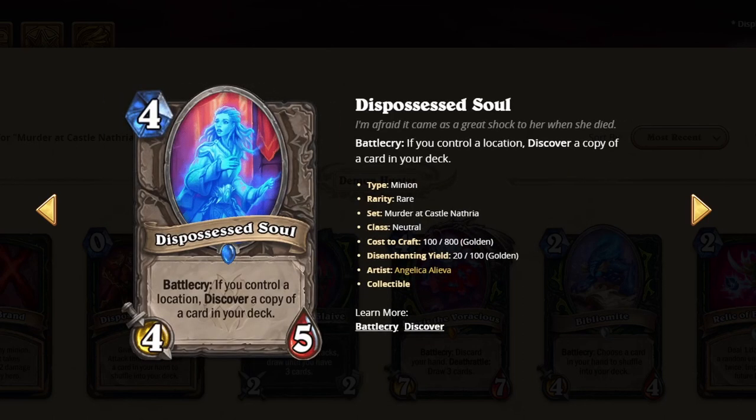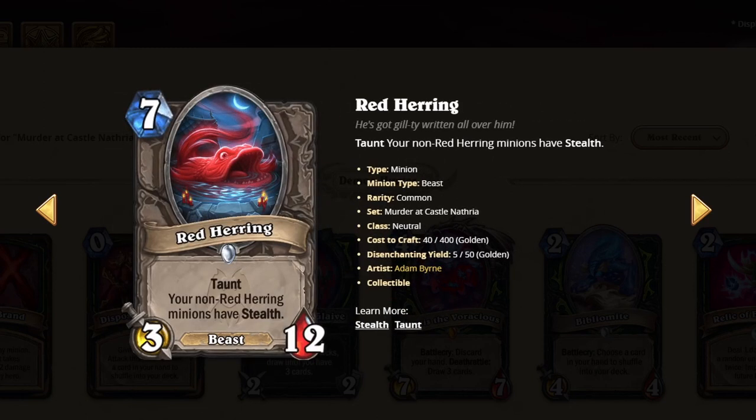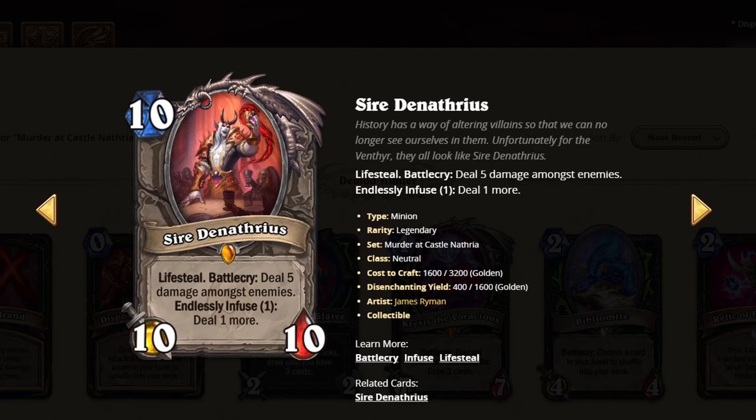I kind of believe in this card a little bit, just because locations might be out for a bit. I'll give it a 2. I believe in this card too because everyone's gonna be running locations — I'm gonna give this card a 3. This card's horrible, I'll give it a 1. Actually decent in Druid, so I'll give it a 2. This card's a 4 — Druid, yeah. A lot of Druid cards.